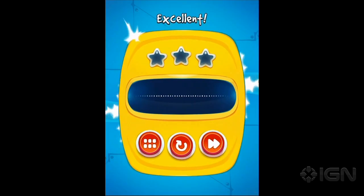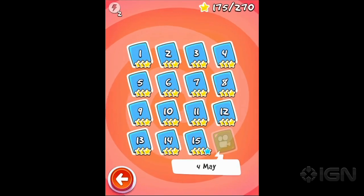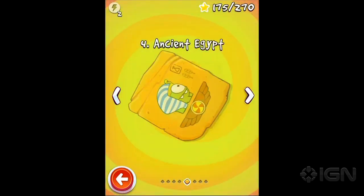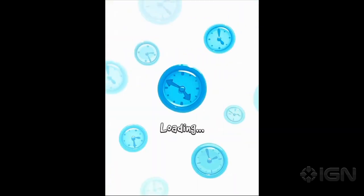We've sort of glossed over the big thing that's different about this game compared to the other Cut the Rope games - you have two Om Noms now. Two Om Noms and two candies. You have to get one candy in each Om Nom. All the other games focus around one Om Nom.